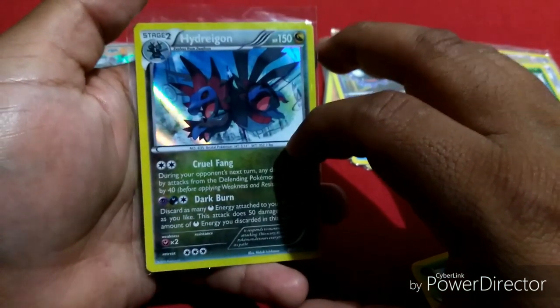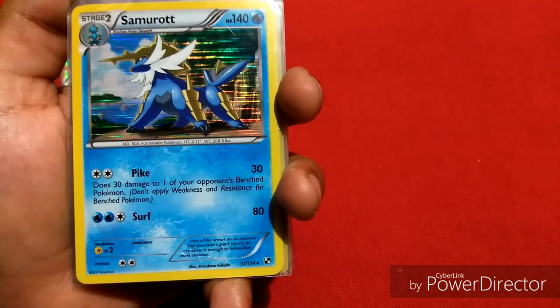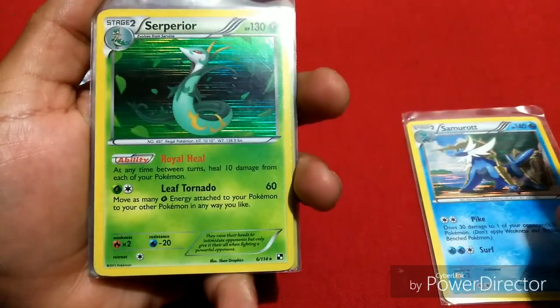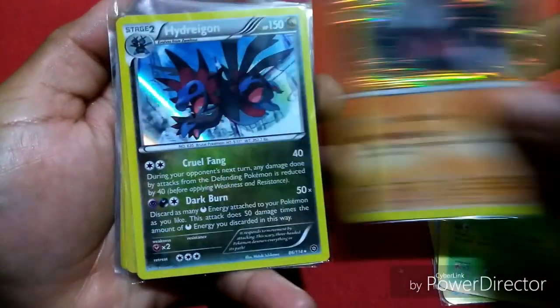Rhyperior, Dedenne, Spewpa, Whimsicott, Bunnelby, and a Hydreigon — nice!